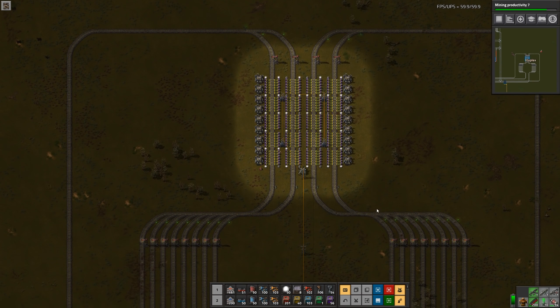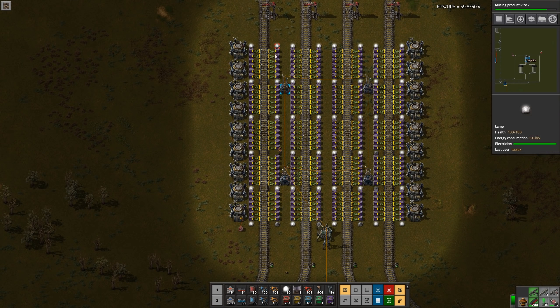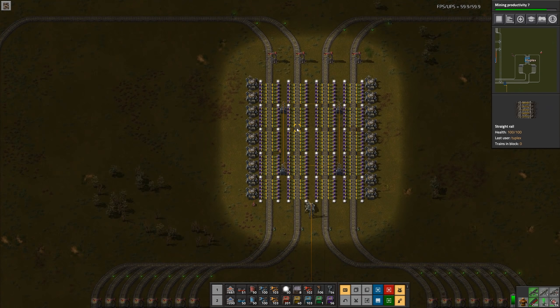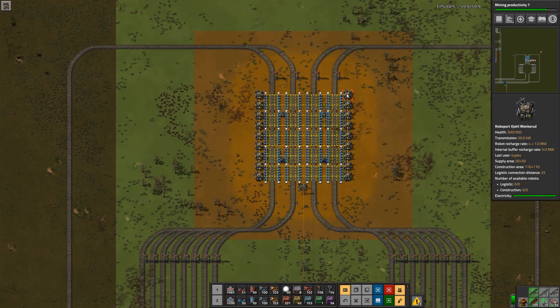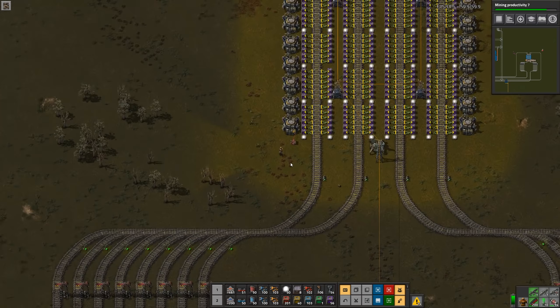I've got four unloading stations — I'm just calling these 'science unload', they all have the same name. The trains will go to one of the four unloading stations where the contents will go into active providers. I threw in some roboports and that's as far as I've gotten.